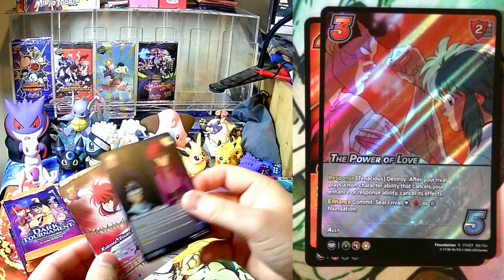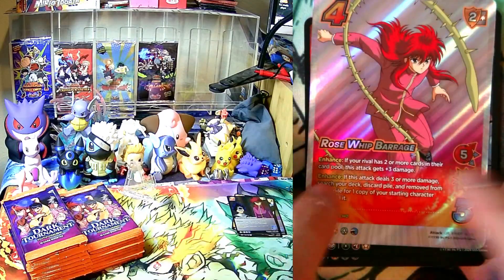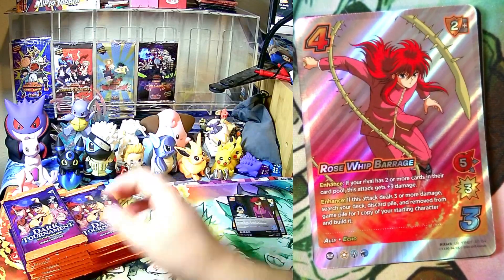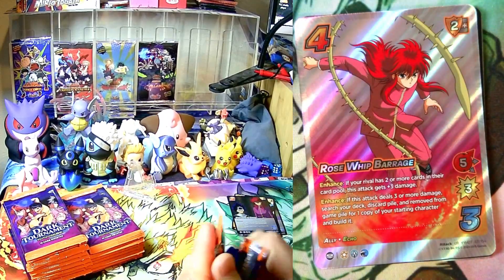We got Partners in Crime, and ooh — Rose Whip-a-Rush, ultra rare! Grauma was my first character I made in this set, and I love playing him. It's so much fun.